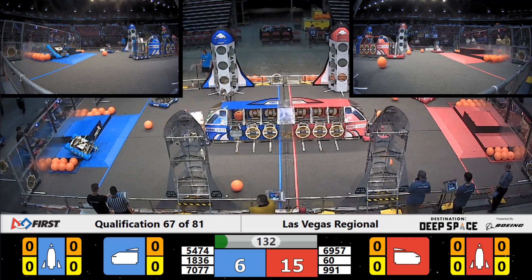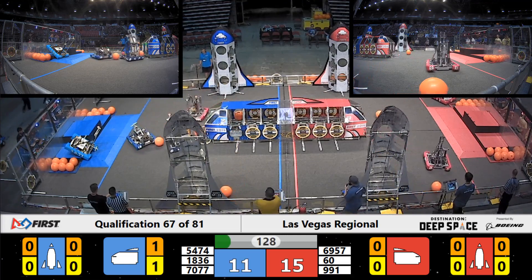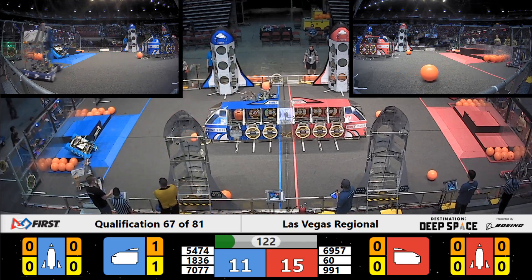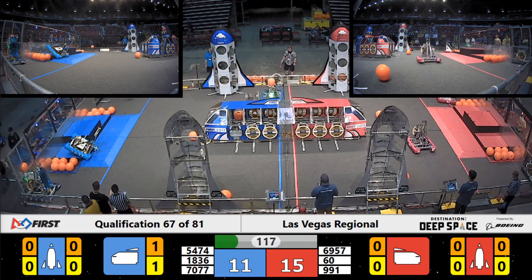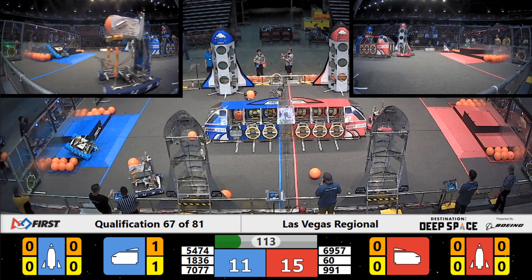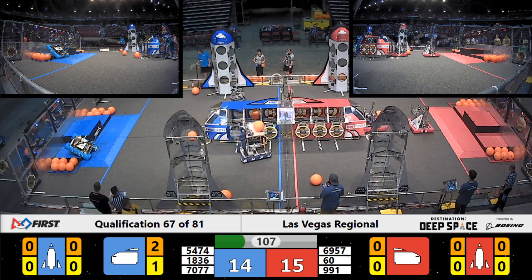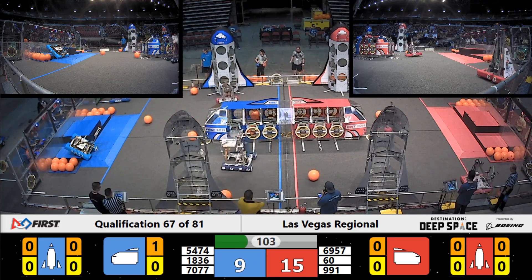Just missed with their hatch panel. Looks like the Milken Knights might have got close on one of theirs. Team 991 again across the field to play some defense, locking the Milken Knights — our second ranked team — out of the cargo ship. They slide by and send it home, but in the process knock off a hatch panel, and that cargo spills out onto the field.